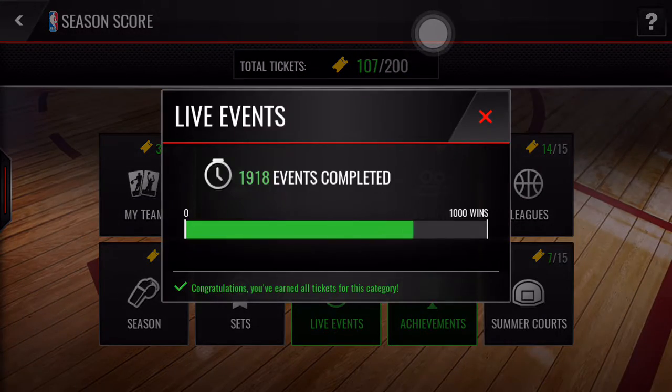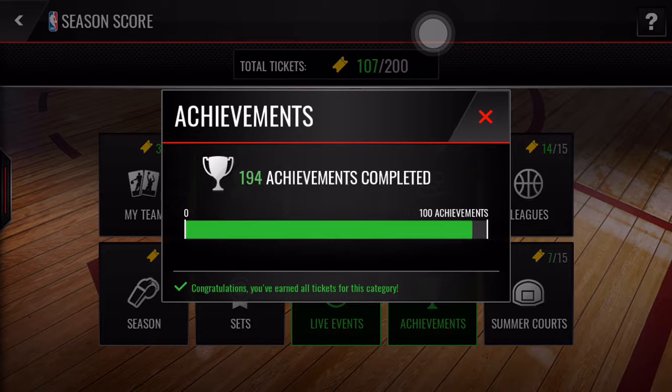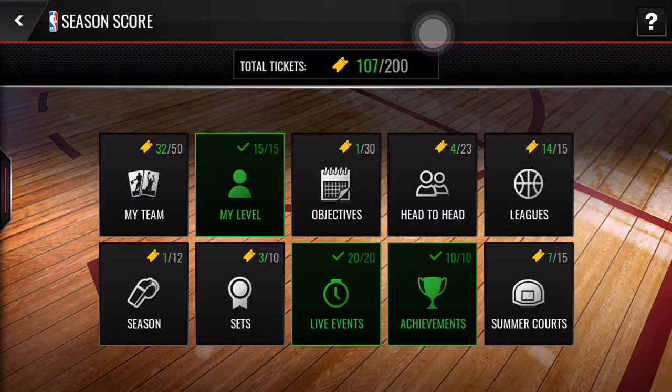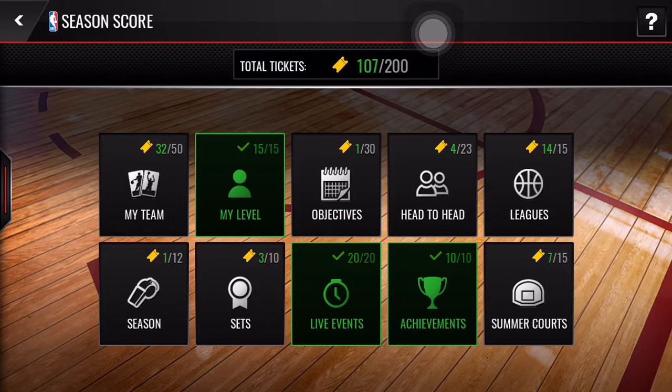Live events — pretty easy. Just play some live events each day, for 4 or 5 stamina, nothing difficult. Achievements — you really get these if you play year-round. You could start getting some achievements now, but since it only gives 10 tickets, you're definitely going to need to complete a lot. It's basically one ticket per 10 achievements.